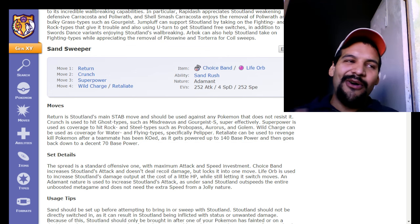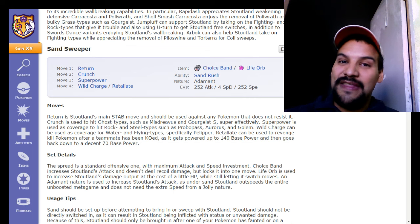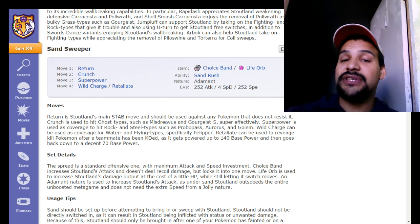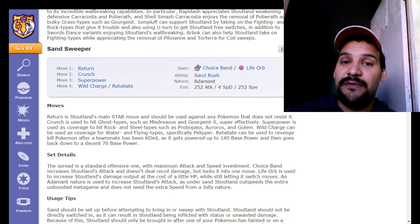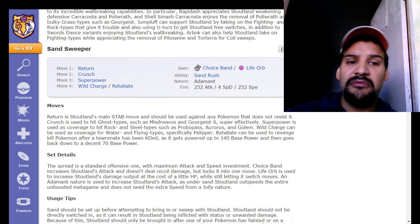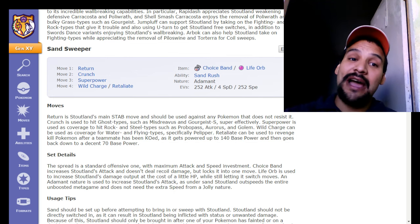Everybody knows that annoying feeling when your opponent survives with 1 HP and sweeps you. The sandstorm takes care of that — no more Focus Sashes, no more surviving with 1 HP. The sandstorm will put them in one-hit KO range of your Stoutland every time. And with STAB and Silk Scarf on Facade when burned or poisoned, you're doing huge damage. If you're worried about status, you can run Rest, Facade, Sleep Talk, and Crunch or a Fighting move.